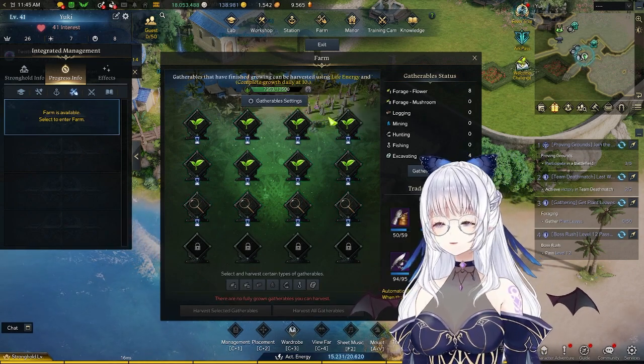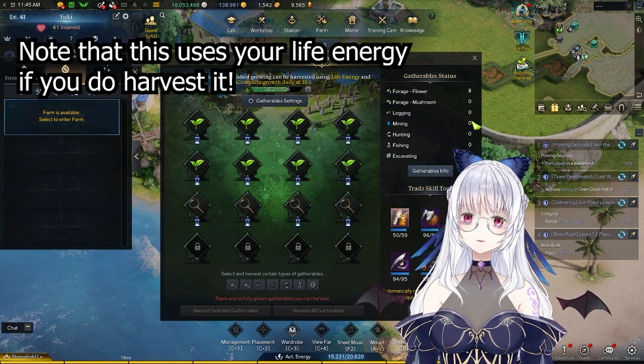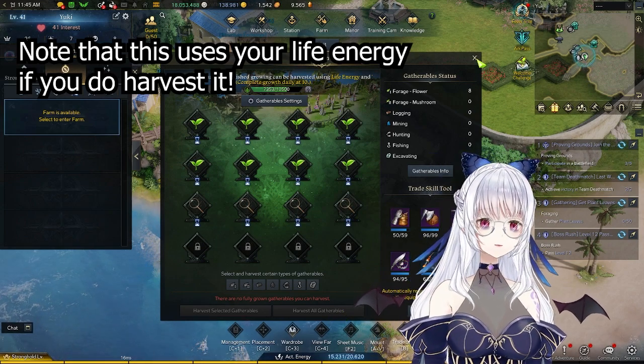And then after that, you just have to wait until 10 the next day to harvest all gatherables, and then you're able to get some stronghold items, which you can use to craft.